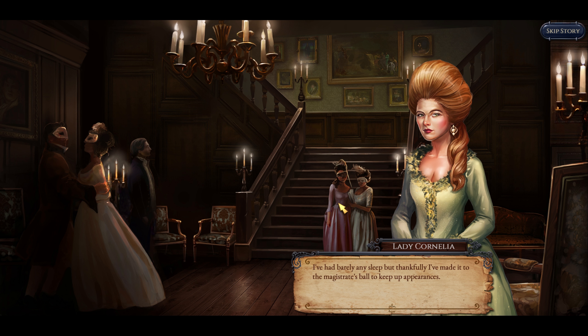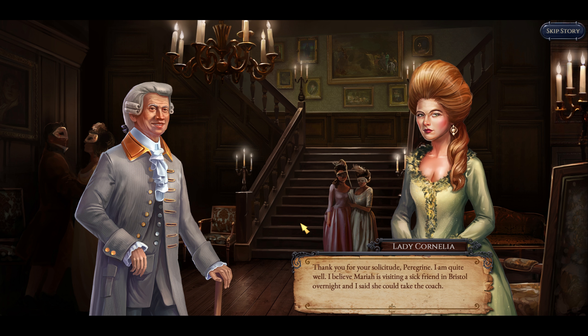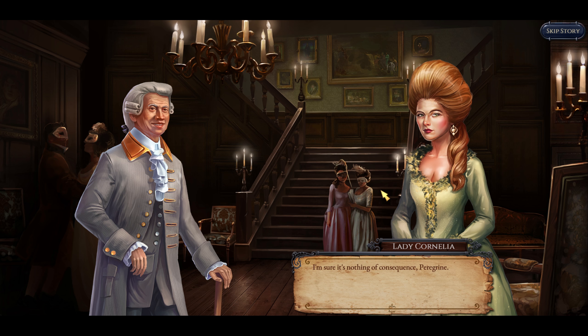I've had barely any sleep, but thankfully I've made it to the Magistrate's Ball to keep up appearances. Everything that happened last night must remain a secret. Peregrine: Lady Cornelia, I trust you are well. As your guardian, I have been most concerned as to your whereabouts. One of our coaches is missing, along with Mariah and the coachman. Thank you for your solicitude. I'm quite well — I believe Mariah is visiting a sick friend in Bristol overnight, and I said she could take the coach. You may be a Duke's daughter, but that was irresponsible. The roads are getting more dangerous — a soldier was killed last night whilst on patrol. Hmm, I wonder who killed him. Your former governess seems to have some unsavory matter to discuss. I'm sure it's nothing of consequence, Peregrine.